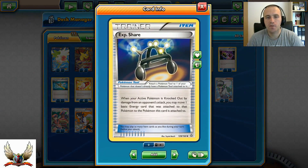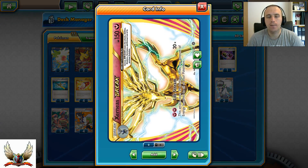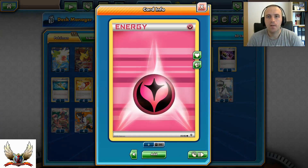Two XP Share, which is also very important — you want to have XP Share on your benched Xerneas so basically when you get knocked out by your opponent, you are not going to lose any of your Energies. Two Fighting Fury Belts. Twelve Energies in total: four Double Dragon and eight Fairy Energies.